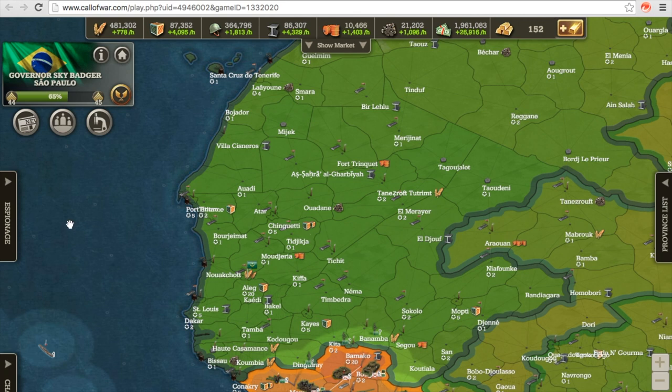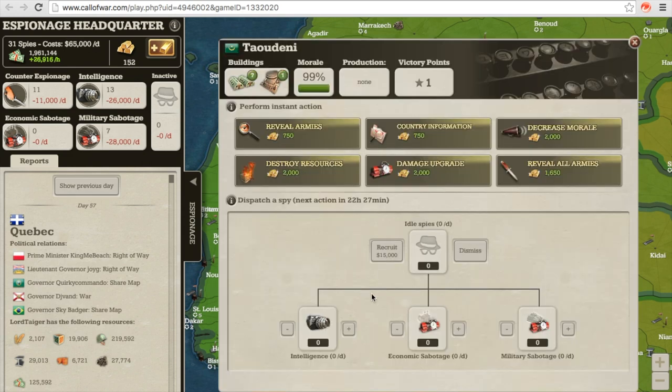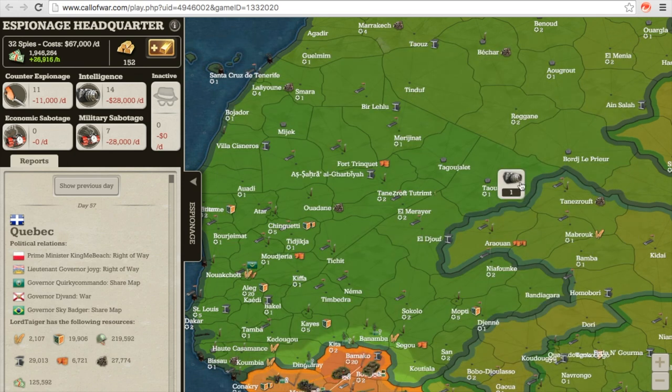To hire an Intelligent Spy, click the Espionage tab. Then click on the enemy province you want to use it in. Now recruit a spy. Once you have done that, the number of idle spies you have will change to 1. To put the spy into intelligence, click the plus near the camera icon — this icon refers to intelligence. Now if you exit this menu, you can see that the intelligence icon will be above the province it has been used in.